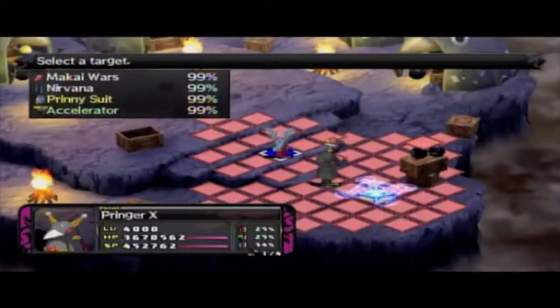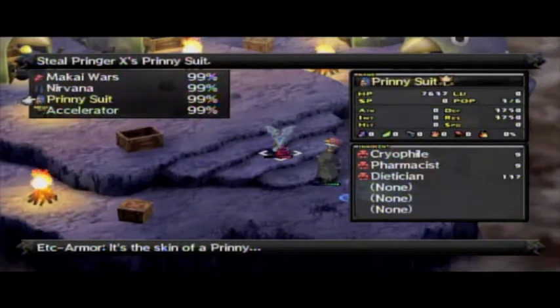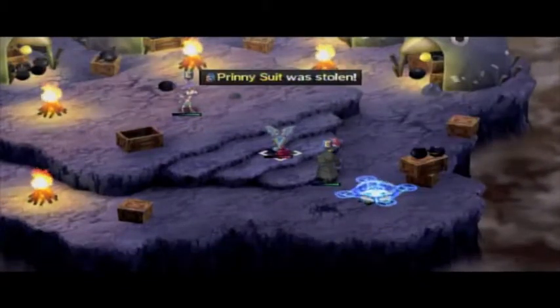Since you're behind him, you can steal better. So just get the Printy Suit, and you got a Legendary Printy Suit.